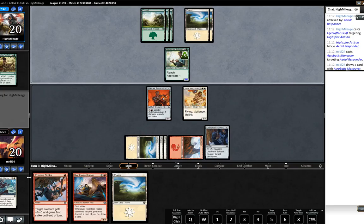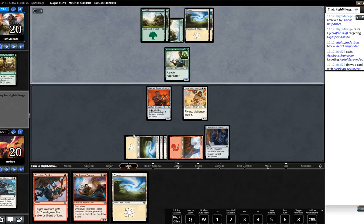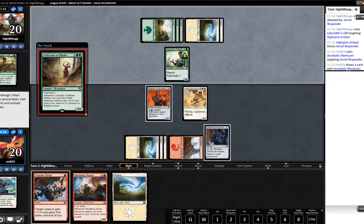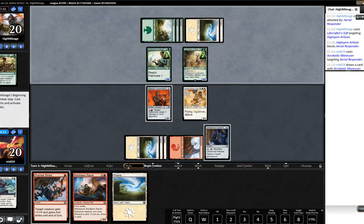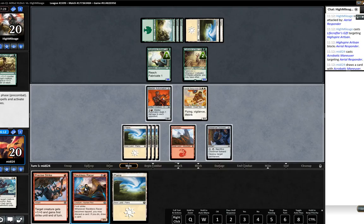That worked out okay for us - we effectively two-for-one'd the opponent. He didn't kill the Aerial Responder, he played out his trick, we got the trick out of his hand, we drew a card off the Acrobatic Maneuver. I don't feel too terrible about that. That Universal Solvent could become relevant. Cultivator of Blades is obviously relevant - the question is do we want to keep up the mana for Precise Strike?